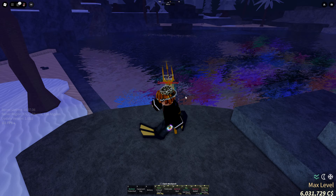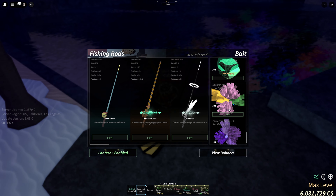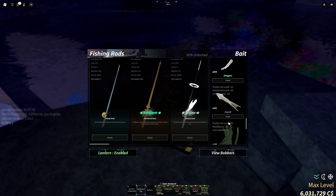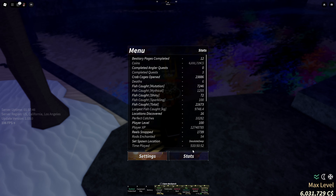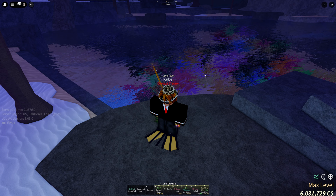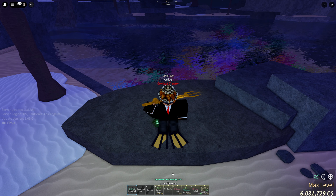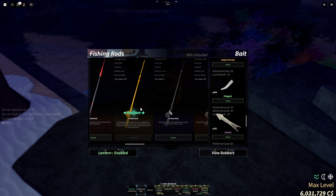Tip number 4: don't use bait. It's not really that worth it. I have a bunch of bait here but I don't really use it. It's kind of a hassle to get bait, and you're going to be fishing quite a lot — like me, 21,000 fishes caught. Using bait is going to be a hassle and let you down a lot. It's best just to fish without bait, use your raw stats, and it's pretty much good enough.